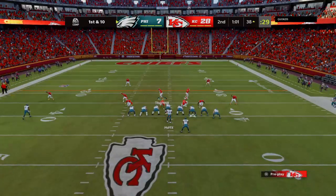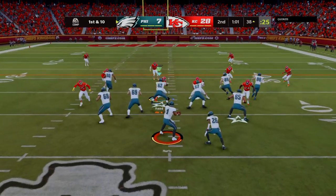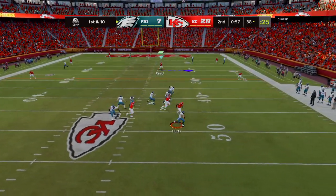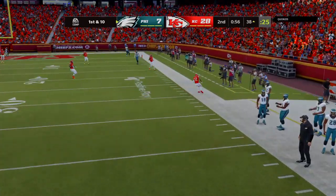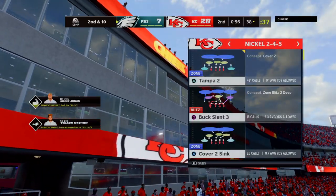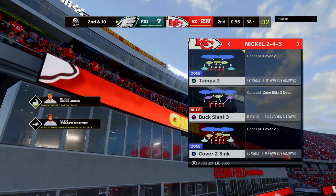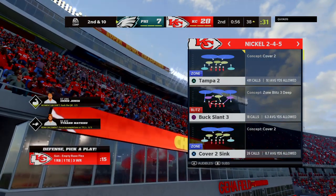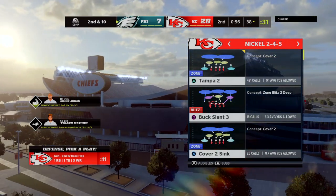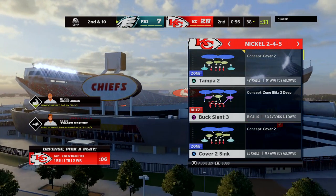They're all the way down inside the 40 now for first and 10. Play action — here's Hurts — and an incomplete pass. That'll stop the clock with just under a minute to play in half number one. When you've thrown as many interceptions as he has in this one, you definitely start getting a little hesitant to throw the ball out wide, because that's prime pick-six territory. That time, he made sure the only guy who was going to catch it was sitting in the third row.